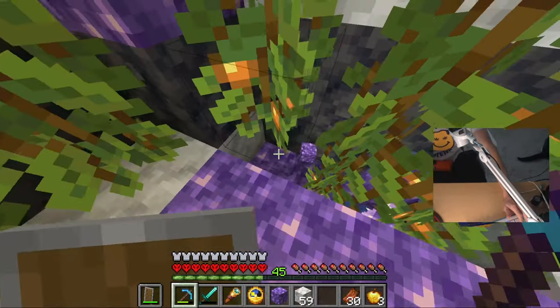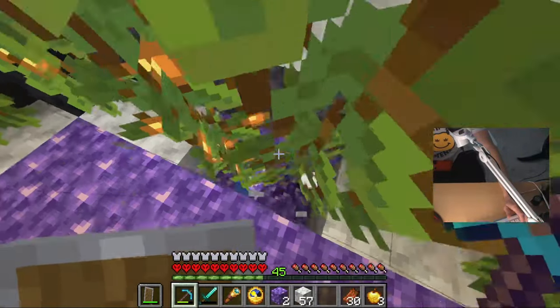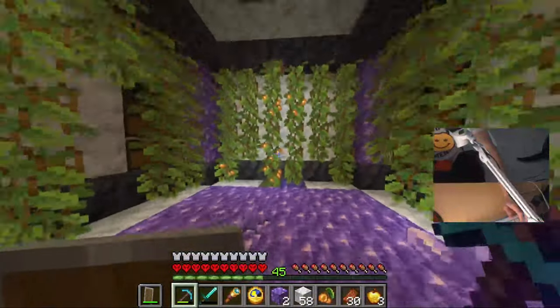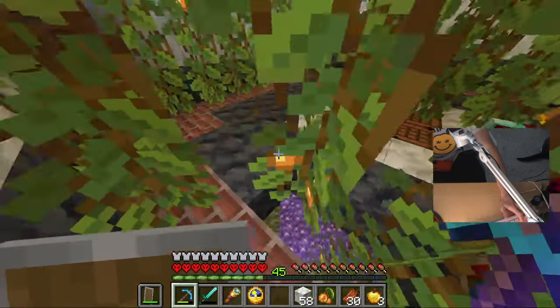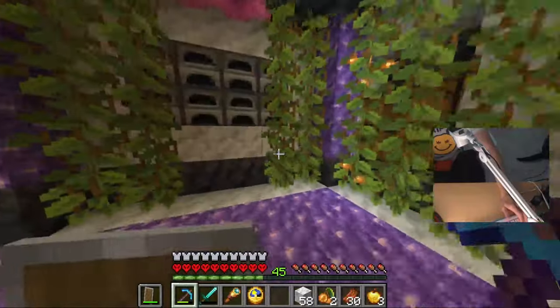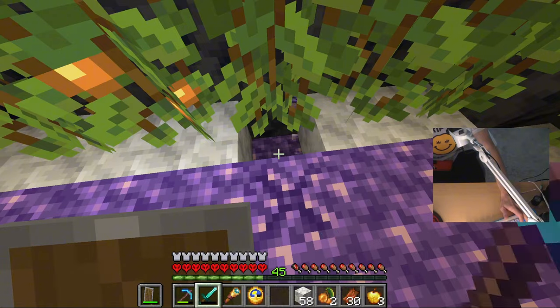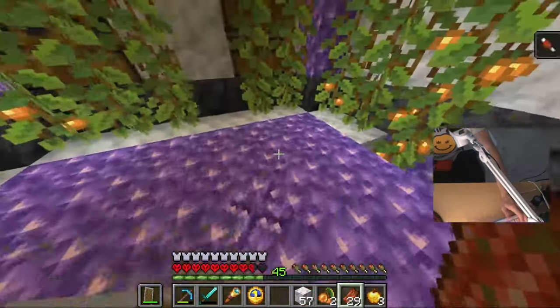Do I just go get more lava? I think that's the play so I can just let this one grow now and then that'll be symmetrical. Just cleaning everything up here - this is all looking really good, I'm doing it! I've got a nice home, nice low lighting in the foyer, very aesthetic. We just need a little more lava and then I think today's mission is done.